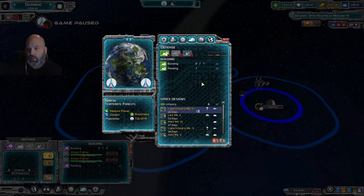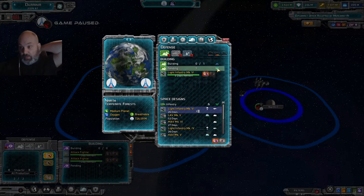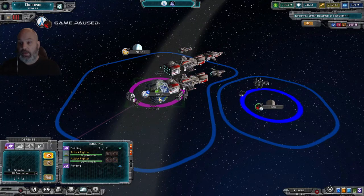So we can say hey, I want you to continuously produce this light infantry Mark 4 vehicle. We hit the button and there we go. From now on, if we only have one production slot, it will only produce the light infantry. If we have more than one production slot, we can build multiple units at once.